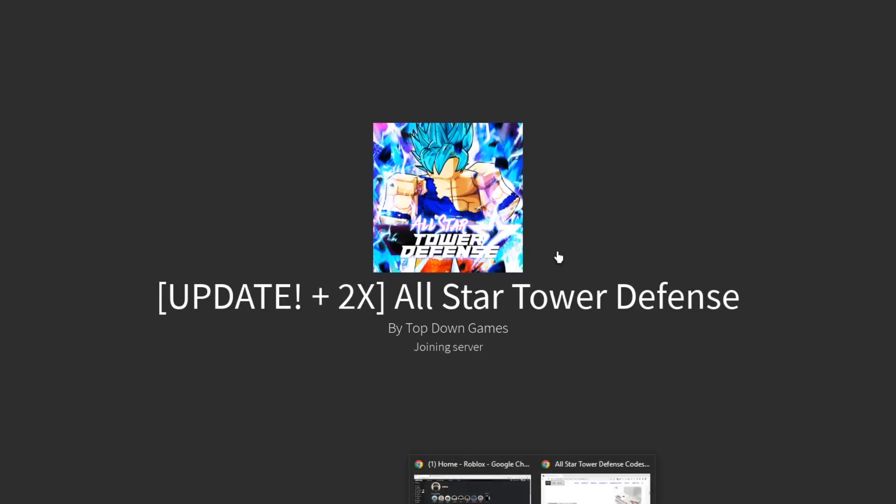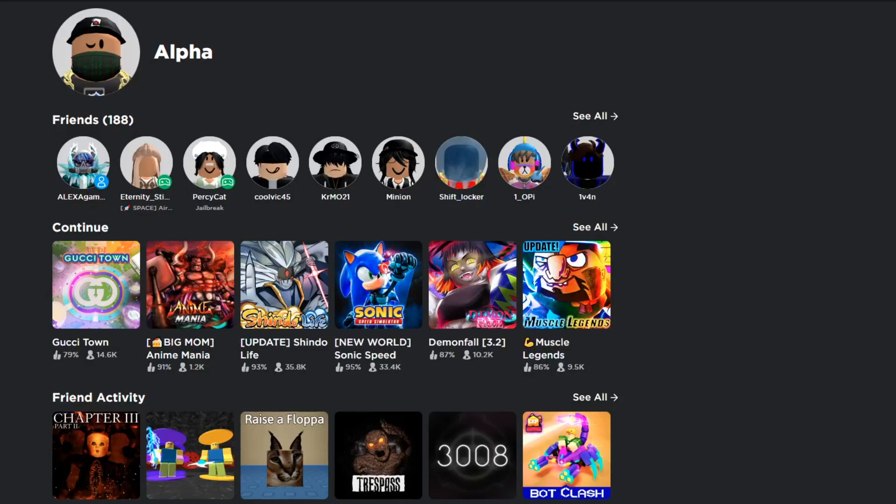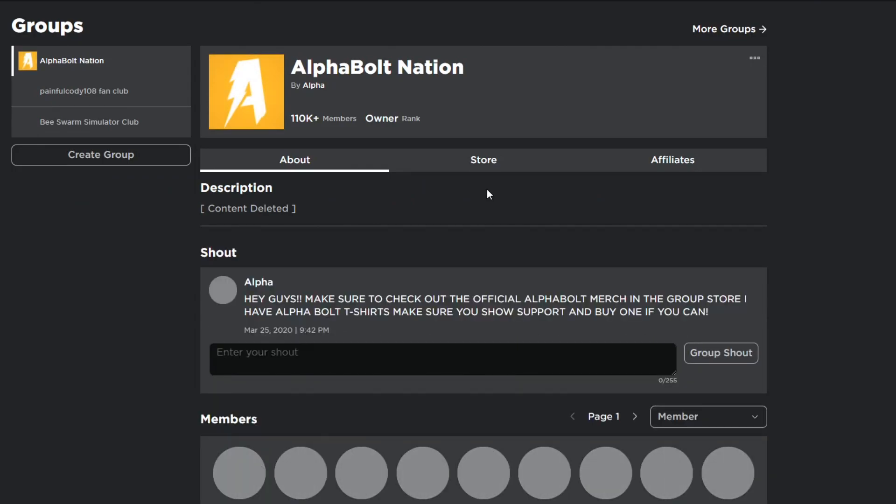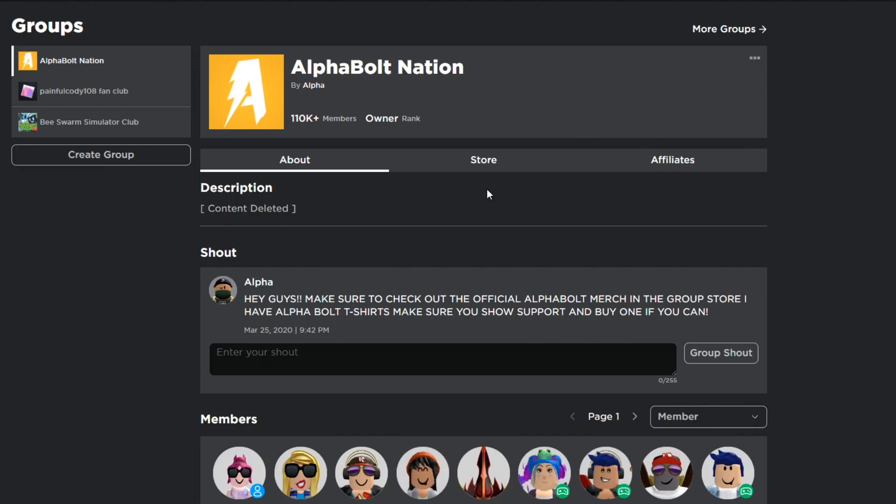In today's video we're going to show you guys all the working codes for All-Star Tower Defense. But before we start, make sure you join my group right here which is called Alpha Bolt Nation. I give out Robux on a daily basis, so every time I upload a video you have a chance of winning. All you have to do is comment your username down below, like this video, and join my group called Alpha Nation.